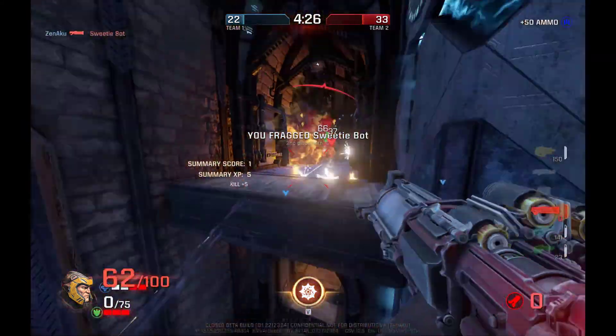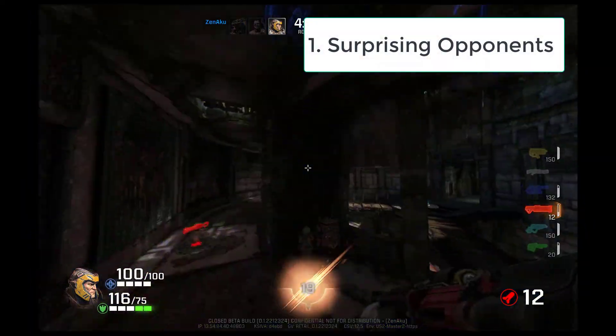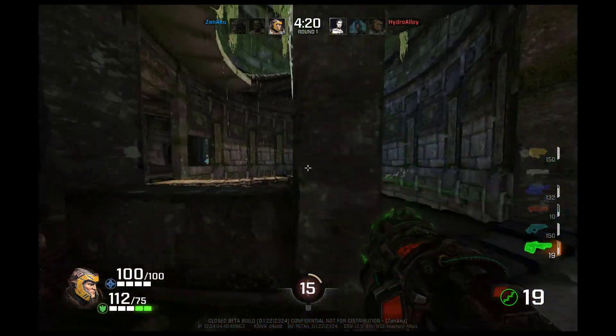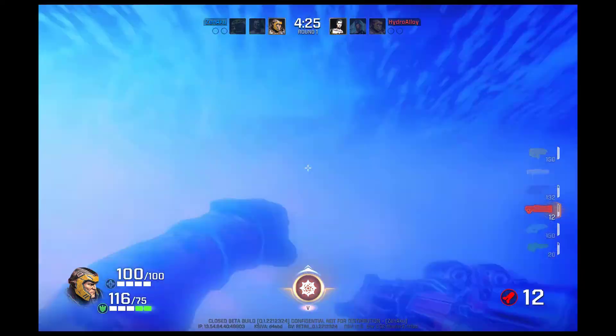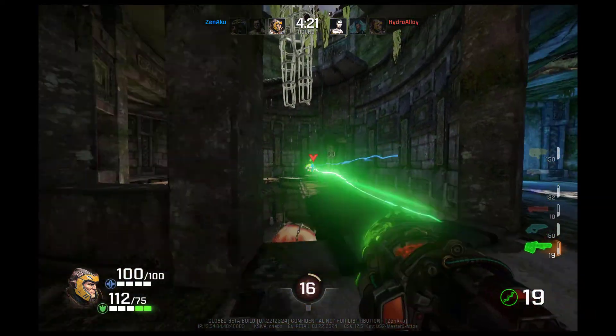One of those is catching people off guard by being in a different position. Maybe at the start of a duel, if you can quickly get to a position other players can't reach and they don't expect you to be there, you might be able to get the kill or pick up an item they would be going for early on in the game.